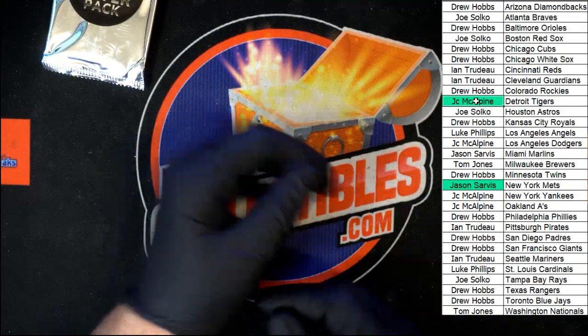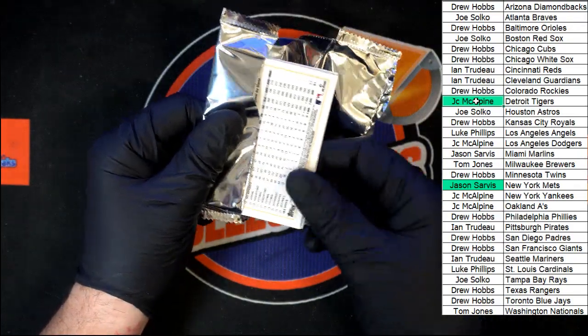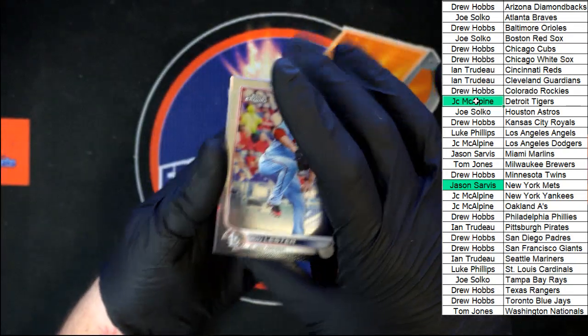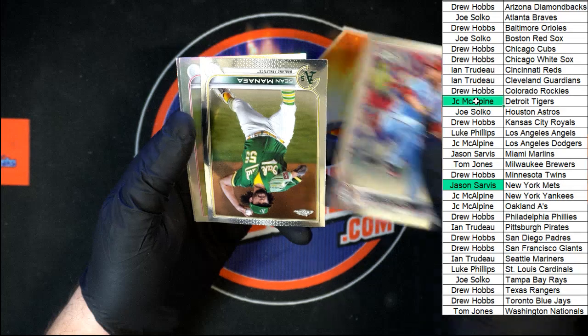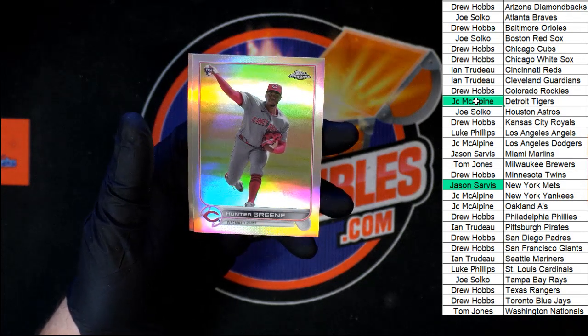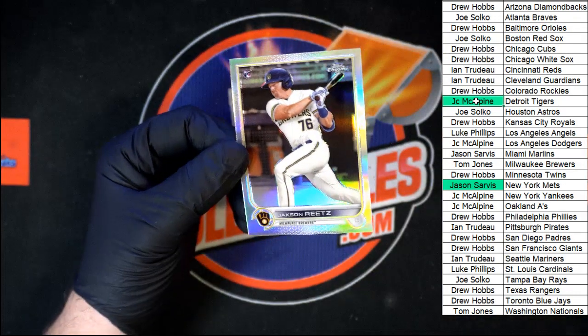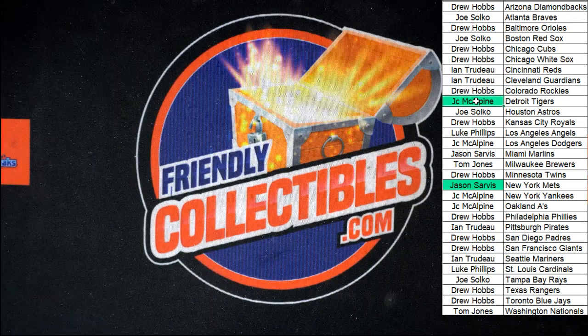On to the silver pack — we need something monstrous out of here, something absolutely mind-blowing. We got John Lester, Manea, Hunter Green — not bad, going to the Reds, that's going to Ent — and Jackson Reitz for the Brewers, and that is the last card in that break. No super fractures in that one. I'm losing the touch. That's gonna do it for this break — we will see you in the next one, thank you all.